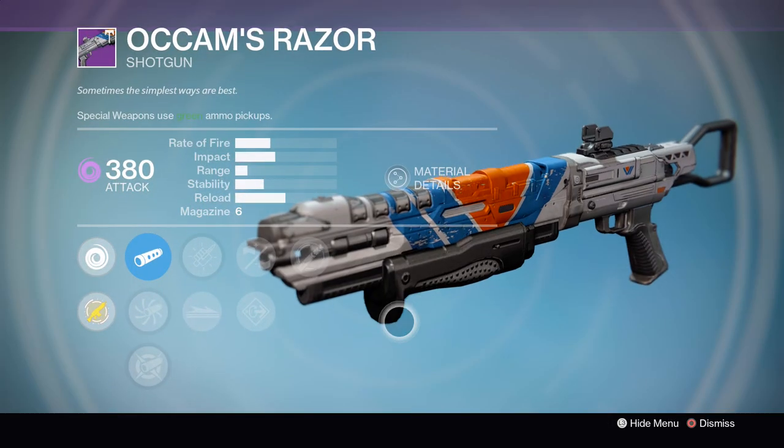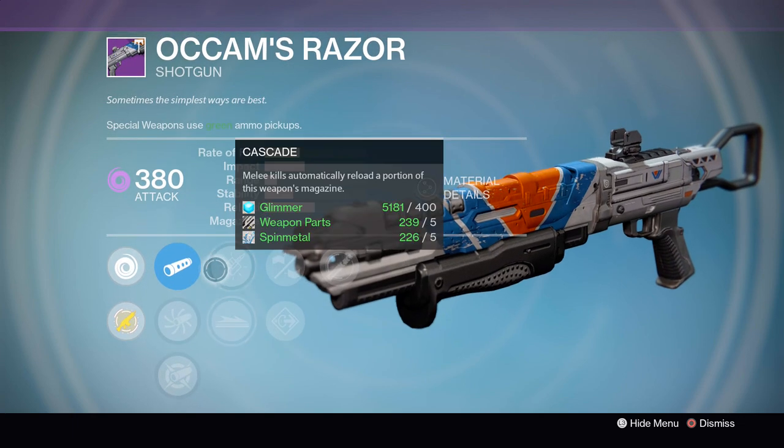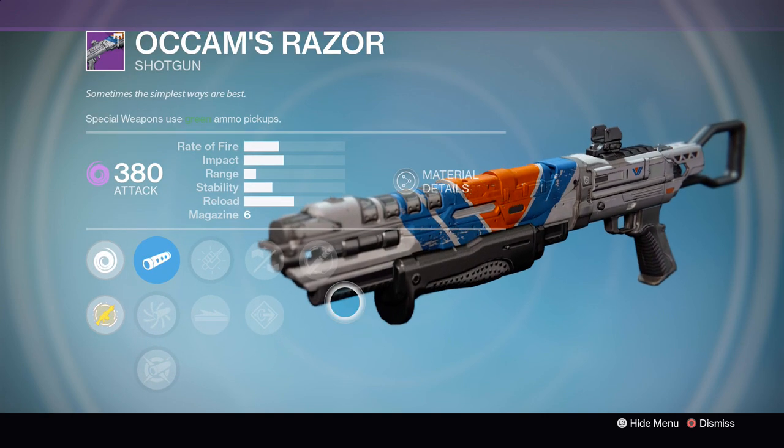And then we've got the Occam's Razor Shotgun. This is looking pretty good this week. It does have aggressive ballistics for a little bit of a boost to its impact, and the perks it's coming with are Cascade, Knee Pads, Flared Magwell, Rifled Barrel, and Full Auto.